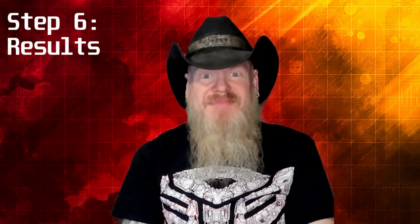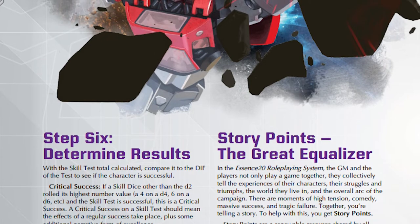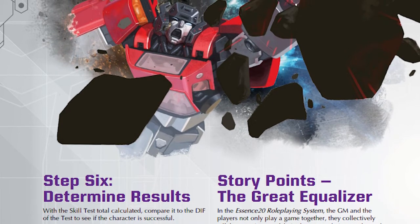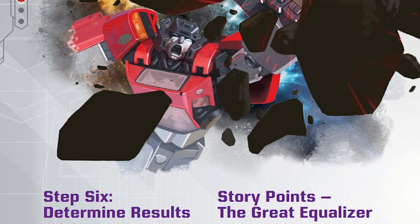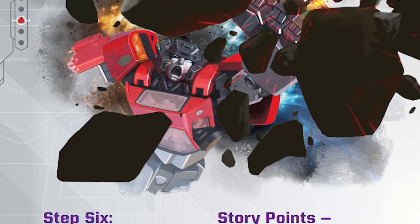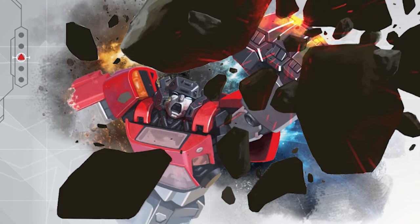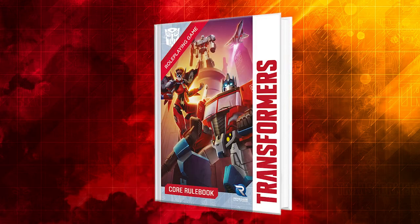Step six: results. If your total equals or beats the difficulty, you succeed and apply the effect of your skill test. If your skill die is above a d2 and rolled its highest possible result and your skill test succeeds, you've scored a critical success. If you were specialized and any skill die above a d2 rolled its highest result and the test succeeds, you've also scored a critical success — meaning you succeeded and gained an additional benefit. Similarly, if your result doubles the difficulty, you succeed with a high degree of success granting additional benefits. That's the basics of skill tests: figure out what you want to do and how, modify your skill die, roll the skill test, and determine your results.